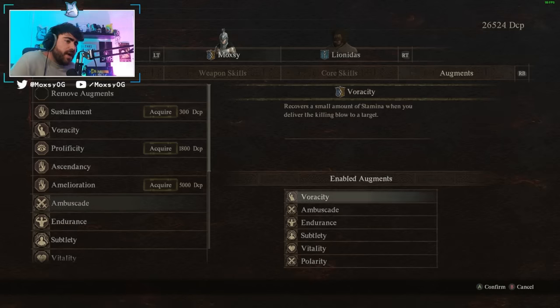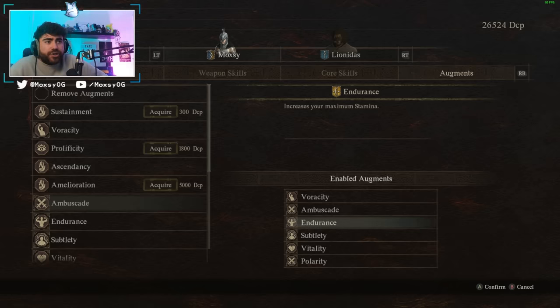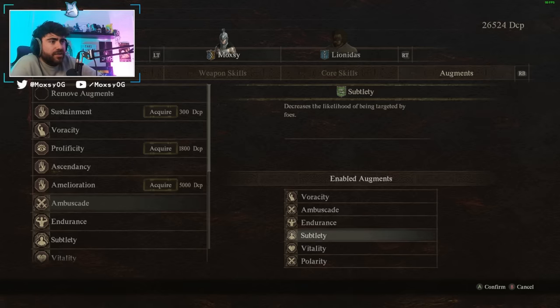For augments, you can slap on all the class augments, but to min-max I've pulled from multiple classes. First is Veracity — you get stamina back whenever you kill a target, which helps since you're consuming a lot of stamina on big damage attacks. Next is Ambuscade from the Archer, which increases damage when targets aren't in battle stance — basically if an enemy isn't aware of you, you deal more damage. Since you fire the first shot in combat almost every time, this is fantastic. Then Endurance from the Archer increases your max stamina.